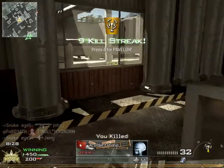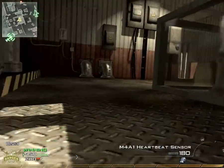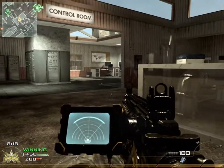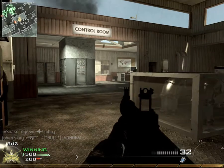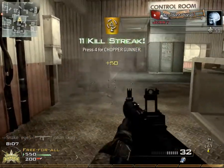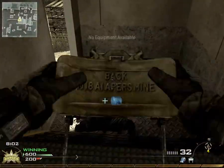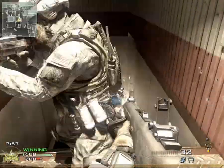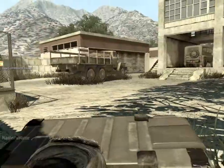For my secondary, I'm using an AA-12 with extended mags. I like this building — probably my second favorite. The main building is probably my favorite. Depending on where I spawn, I'm not going to do a lot of running around. I'm using Scavenger Pro as my first perk, Stopping Power Pro as my second, and Ninja Pro as my third perk.